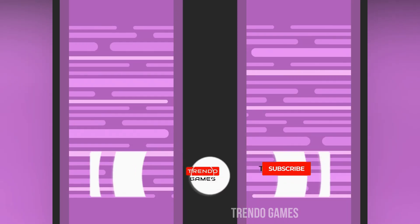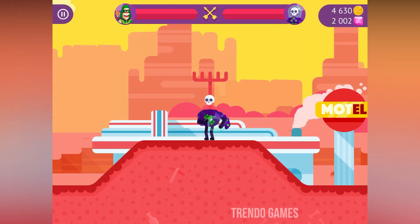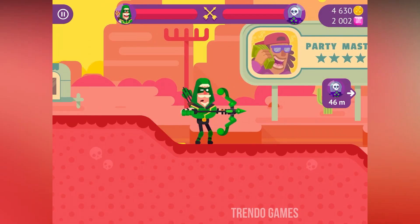Hello everyone, welcome back to my channel Rendo Games. Now I'm playing Woomaster. I choose the character Robin the quick shooter.